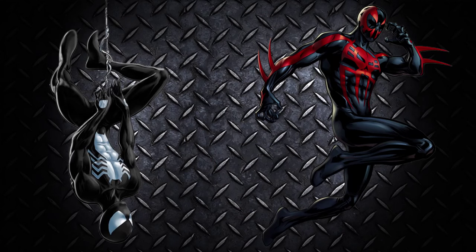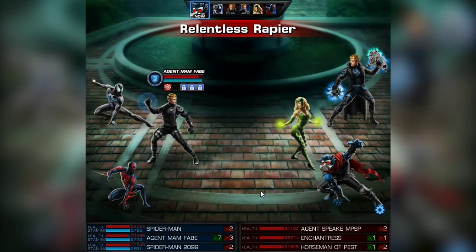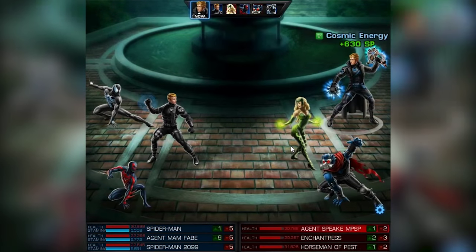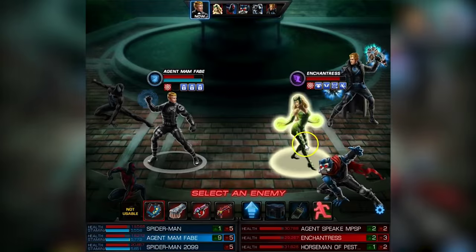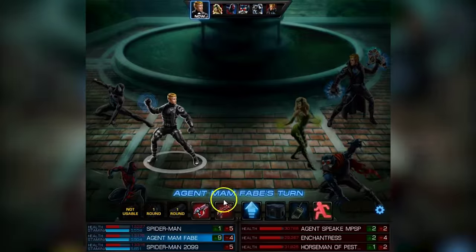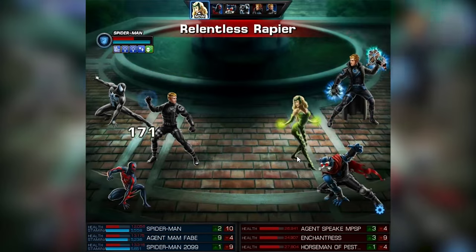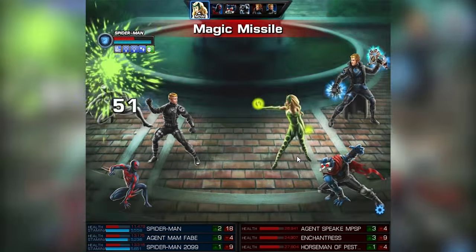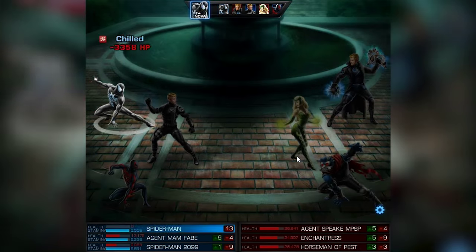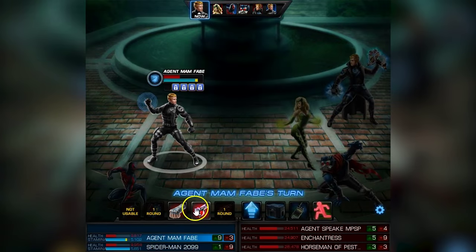Spider-Team number 4: it's Black Spider-Man and Spider-Man 2099. The idea is we wanna exploit those webs. Put some webs on Enchantress. Again, some free action, then some quick action. Take the quick action. And some venom launcher. Not nice crits. But seriously, you know what's coming. And that was my Black Spider-Man. The rest is gonna follow him into darkness.